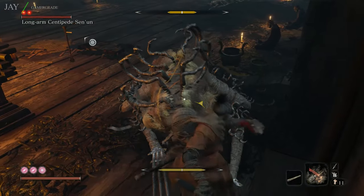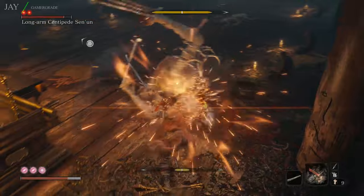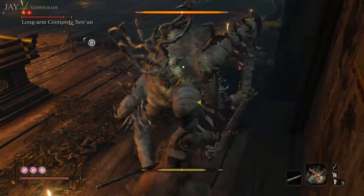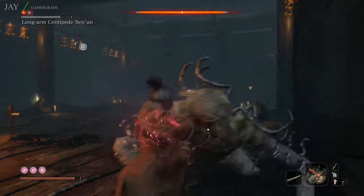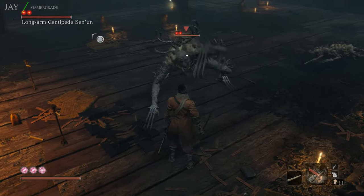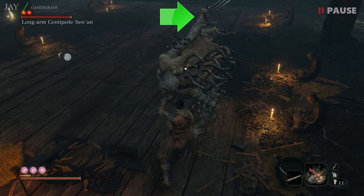This fight is all about a battle of posture — dealing health damage is of no importance. The long-armed centipede literally has two attacks. The first is a standard attack where he reels off 10 strikes in very quick succession, massively building your posture bar. This flurry is easily recognised when you see him raise his right arm into the air, which indicates he's about to perform this 10-hit combo.